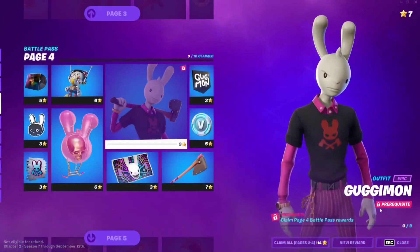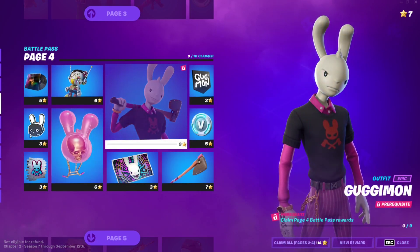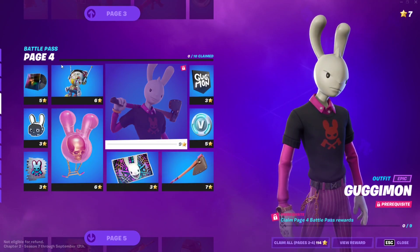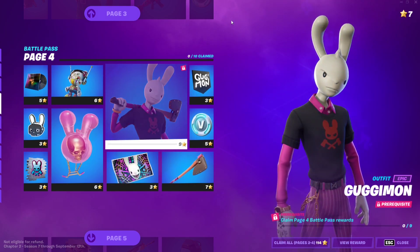...it only has one prerequisite, which is pretty easy. All you have to do is reach page 4 and unlock it by unlocking all the pages before it. To get this skin you need to collect nine battle stars and buy all the cosmetics on that page — all this stuff right here — and then you have access to this beautiful skin.